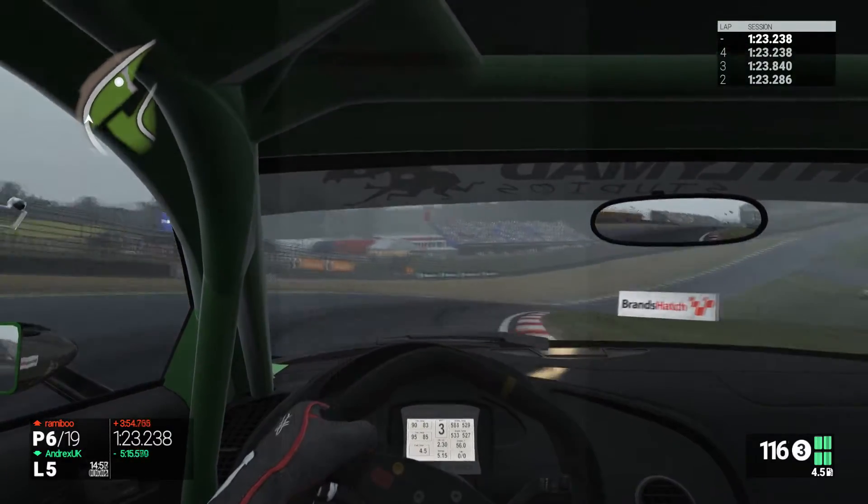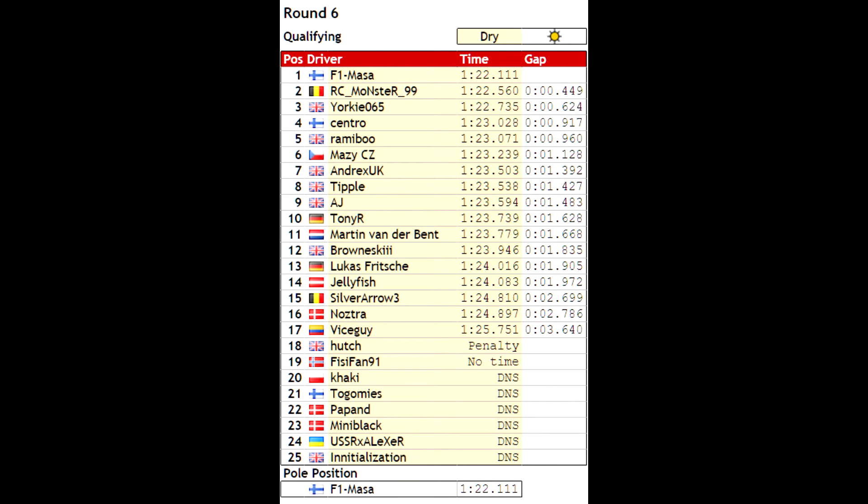You can see the qualifying results: Massa on pole with a 1:22.1, wow. Then Pedro and Yorky in third, also in the 1:22s. Fourth is Central, fifth is Remy. I'm in sixth position which is quite good, but I should have been higher because I had another qualifying lap but missed the last sector. Andrex in seventh, eighth is Tipple, AJ in ninth, and Tony R closes the top ten. My teammate Brownski is 12th - he didn't hook a great lap but it's still competitive. Yorky and Andrex are our main competitors this season in the YorX team with the BMW Z4.